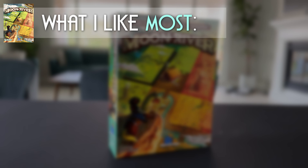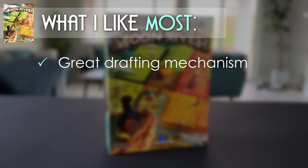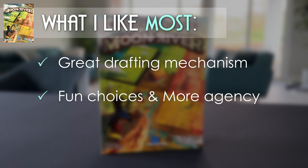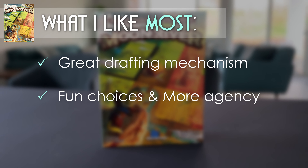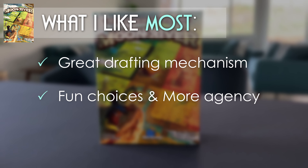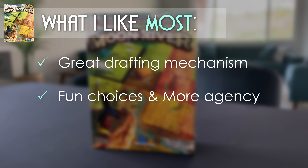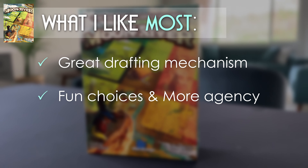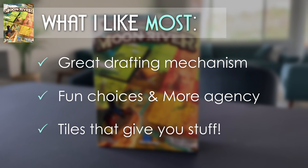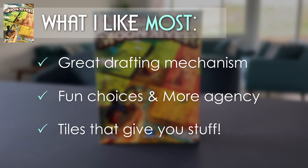Let's talk about what I like most about the game. I really like the drafting mechanic — it's a King Domino staple and shines in Moon River as well. The simple little difference where you're choosing which two halves to put together to form your tile really adds to the depth of this game. It feels like you have more control over your strategy. I really like that there are so many tiles that give you stuff — getting a tile that gives you a cow, allows you to grab a worker token, or has an additional scoring ability.